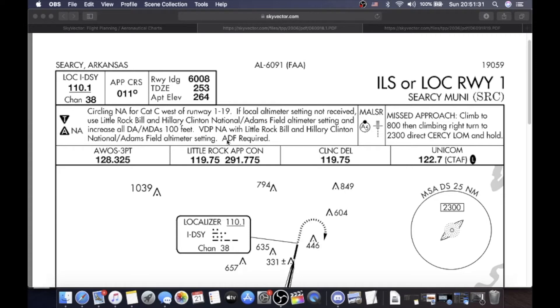The very first thing I do is go up here in the top left where my cursor is. Cercy, Arkansas. Localizer India Delta Sierra Yankee, 110.1, Channel 38. Approach course 011, runway length 6008, touchdown zone elevation 253 feet, airport elevation 264 feet. Alternate minimums not applicable, and takeoff minimums not applicable.